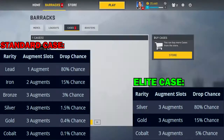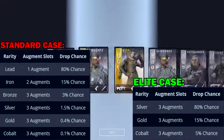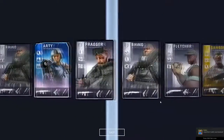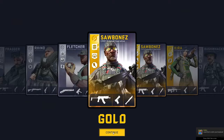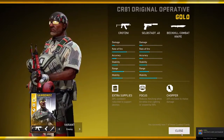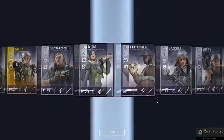Elite cases guarantee silver or higher rarity, so either way you're getting something with 3 augments. The augments are helpful, but in my humble opinion, I don't think they are game breaking. They are actually pretty small bonuses. I will say though, my favorite perk has to be Double Time, which is the one that allows you to reload while sprinting. Just a personal favorite.